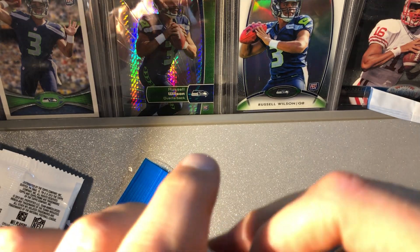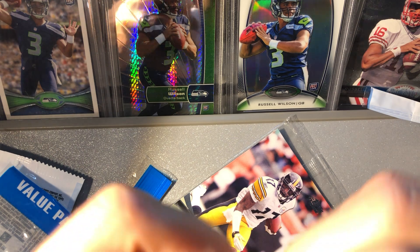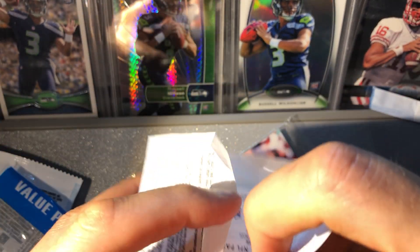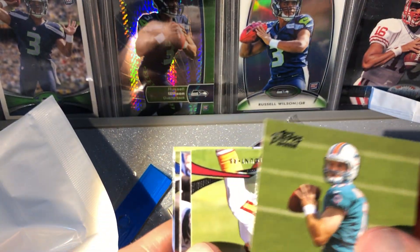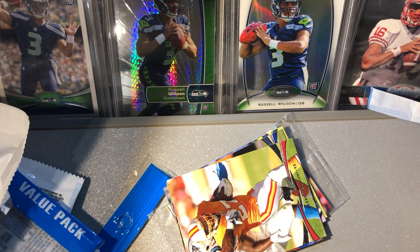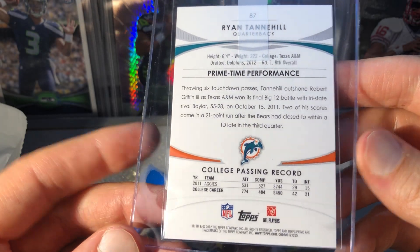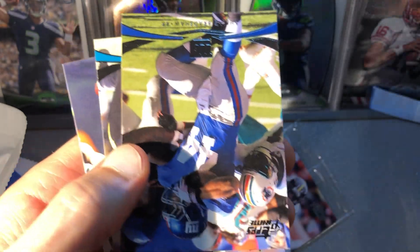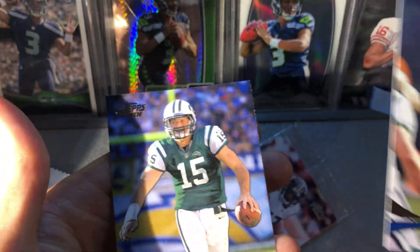Let's get back to the Russ, Brady, Tannehill. We're getting through these — I did get I think 11 of them, so we still got a ways to go. We got another Doug Martin rookie, hey there's a Tannehill — we'll take it, get him all sleeved up. These packs were well taken care of, just like the last one — this looks Gem Mint to me. Another LeGarrette Blount, Ahmad Bradshaw, MJD, there's our first Eli Manning and our first Tim Tebow.